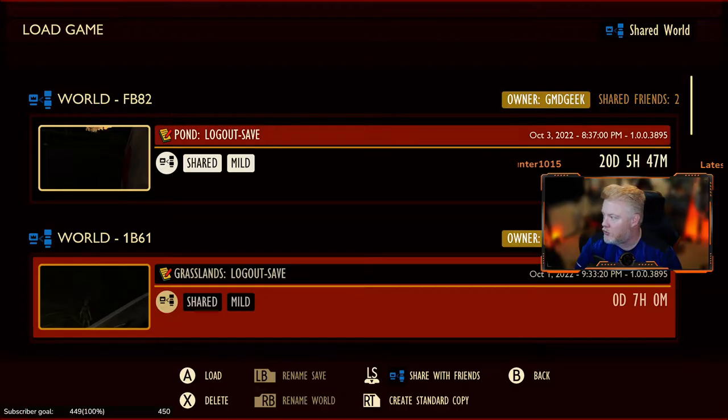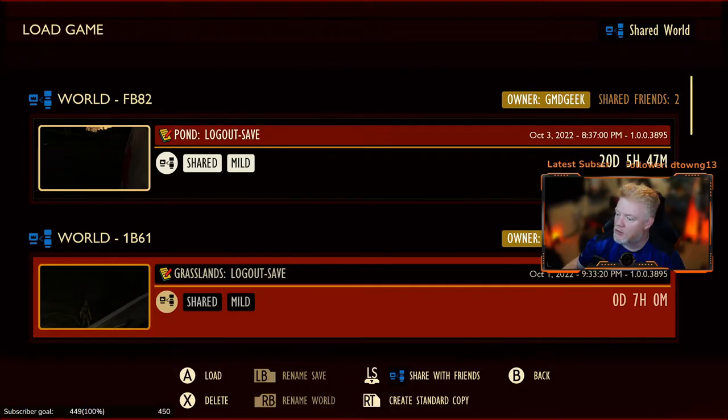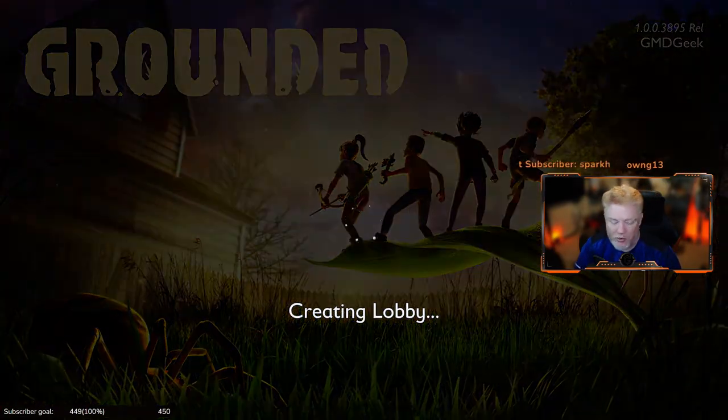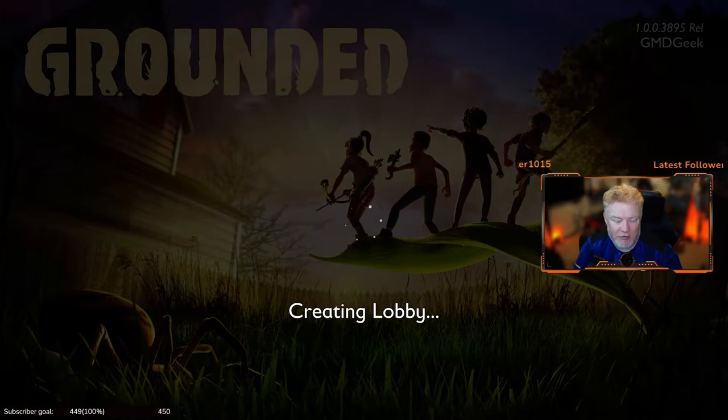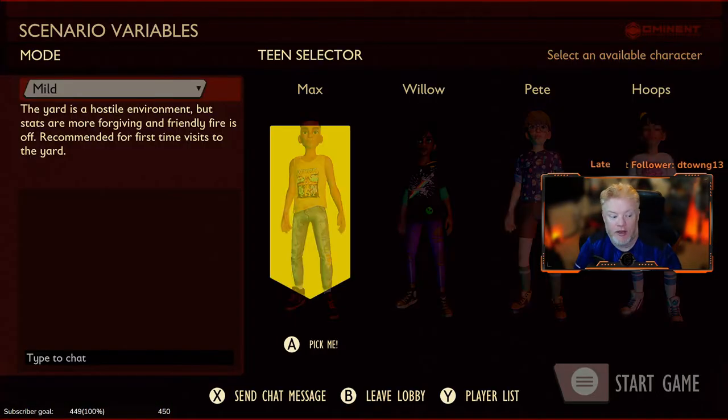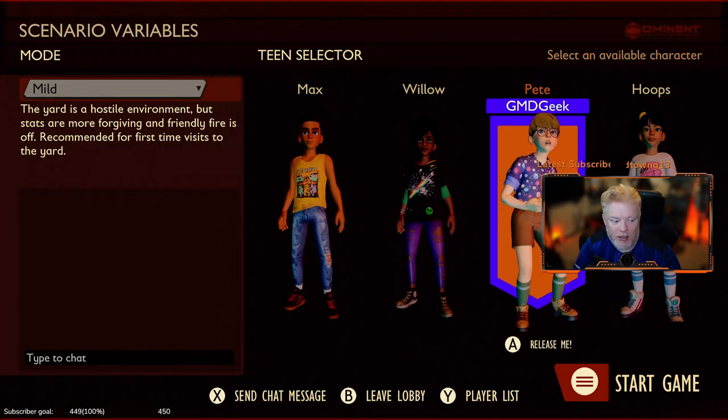So we have a shared world, and this is the world right here. I'm going to load that game. The question is, if you create a shared world and you think that anybody that's been playing with you gets to play, that is incorrect. When you go into save, you actually give permissions to people that can access the shared game environment, even if you're offline.